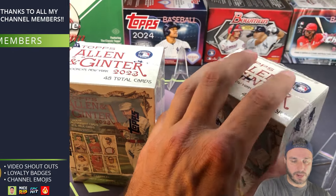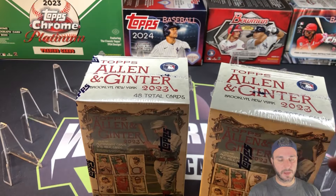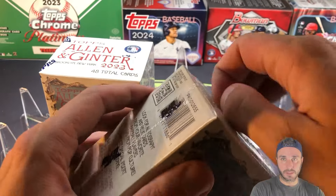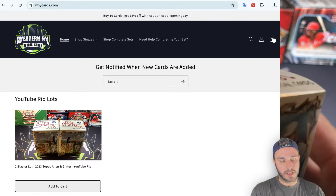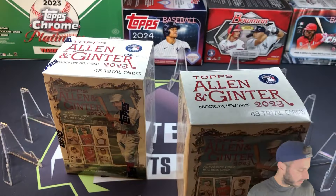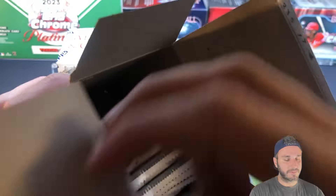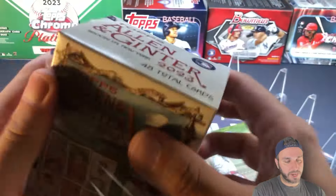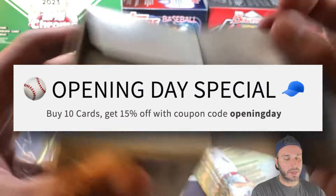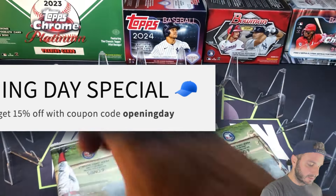If you go to wnycards.com after this video, every single card you see pulled on here is going to be available on the website. I'm going to put them all in one lot, throw a price on it, and just see if it sells. I'll be very fair with the price, so if you're an Allen and Ginter collector or set builder, go to wnycards.com and grab that lot. Use promo code 'opening day' all lowercase for 15% off if you buy 10 or more items.